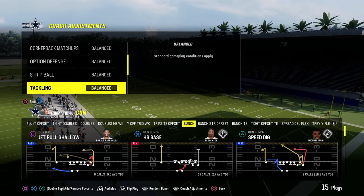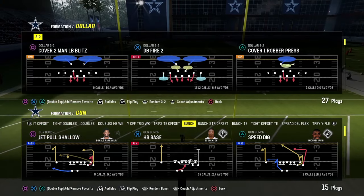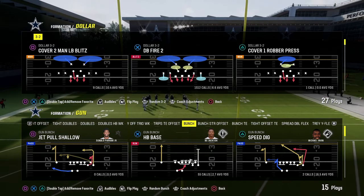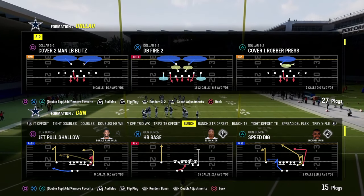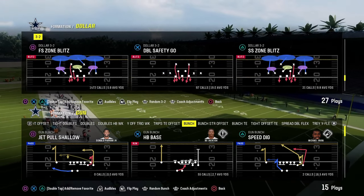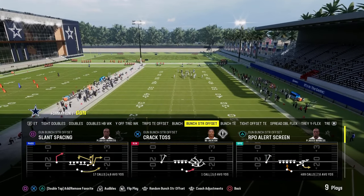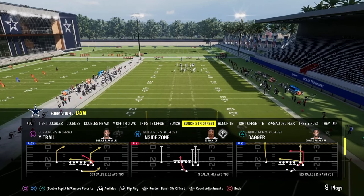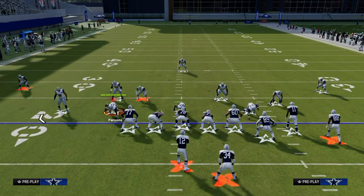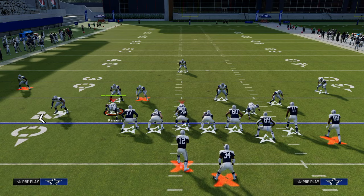Most of you are going to be running some type of offense where your protection is very similar to what you can do out of Bunch, Doubles, or Doubles Halfback Weak. I'm going to show it out of Bunch Strong, but you can do this out of anything. So let's say we're getting blitzed — one of the best blitzes in the game is the free safety zone blitz. I have a full eBook on this on the school page. Basically, they're going to send five at you and it's going to come off the left side.